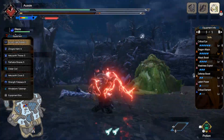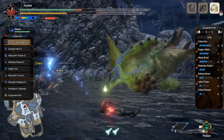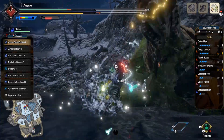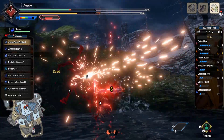Then I'm running a Zenoga Helm, Altharok Thorax — sorry if I butchered that — Raffalos Braceless, a Durba Coil, Alcoroth Cura — man, I'm bad with these names — and a Whiz Torn Talisman.